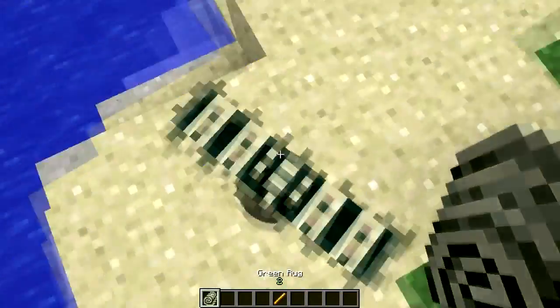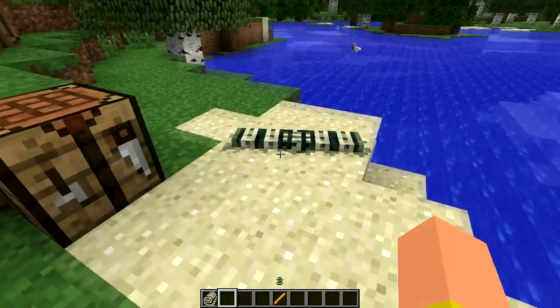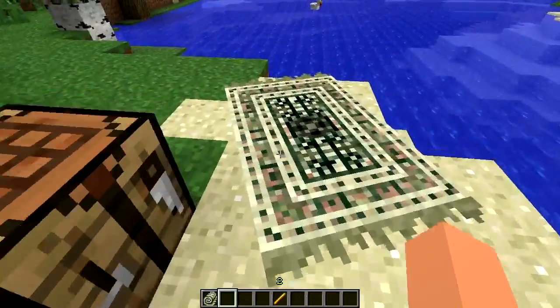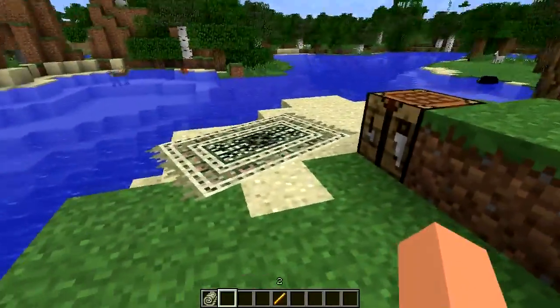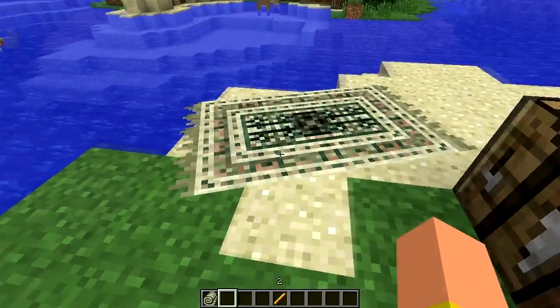This is a decorative piece of equipment in Minecraft. You can place it down, but Minecraft isn't your slave — you actually have to roll it out yourself. So you need to right-click it, and voila, you have a rug rolled out there just for your perfect house.